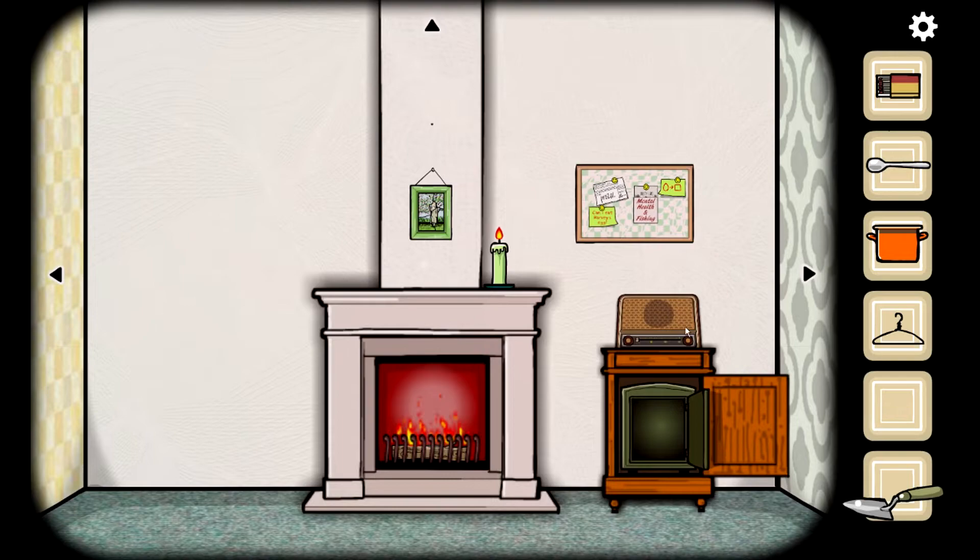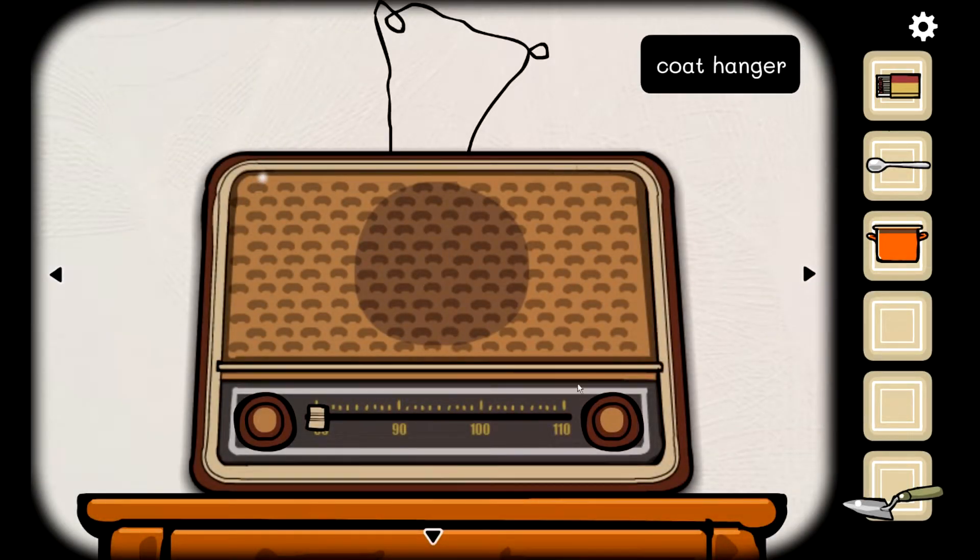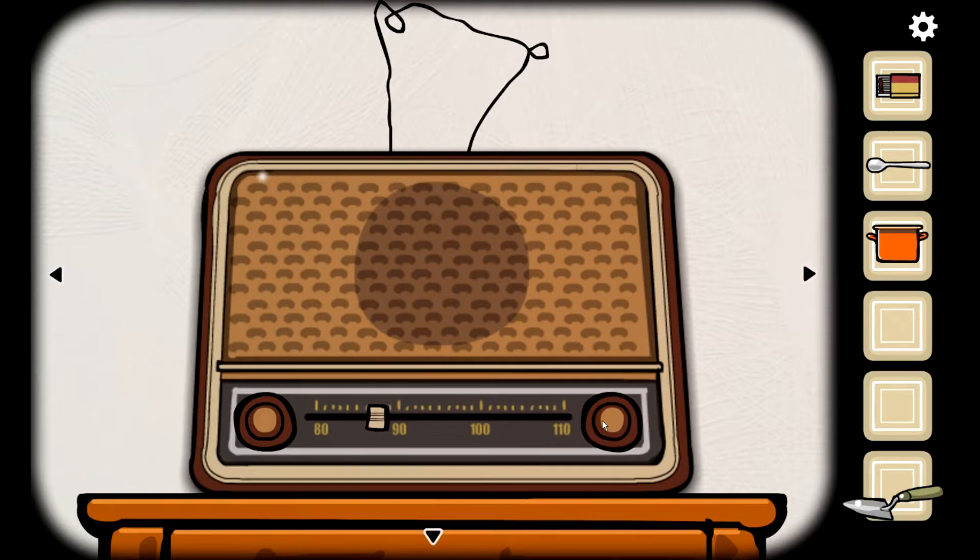What else is the trowel for? Maybe we can use the hanger — perfect! There's a key. That's the same music that was on the cassette.